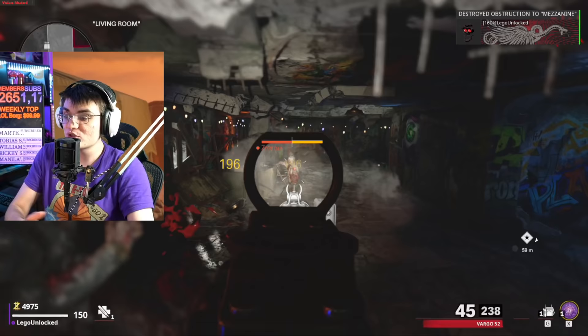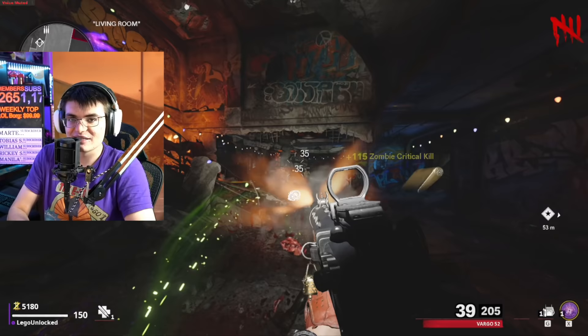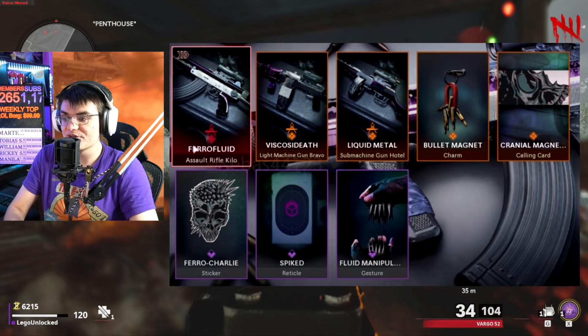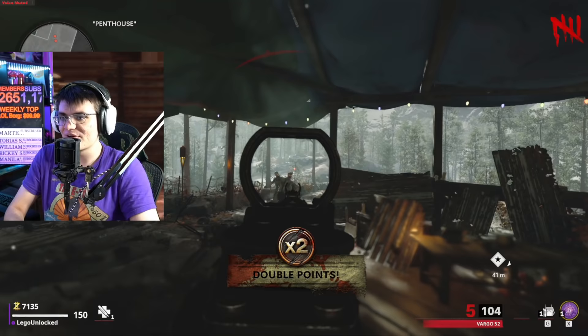Starting off, the easiest method that takes like no time is just buying the bundle. With this they released a mastercraft bundle that costs $24. With it you get three blueprints, one being for the AR, some charms, a calling card, and a reticle. We're going to be doing a full review of this mastercraft bundle testing out zombies, MP, all the camos and stuff — but that's for a different video.